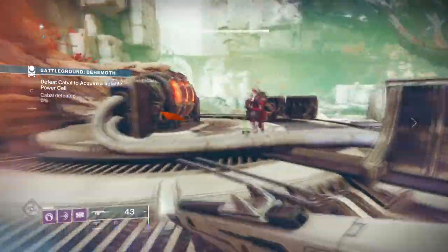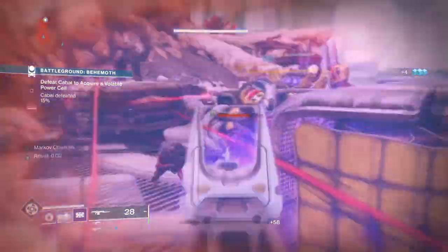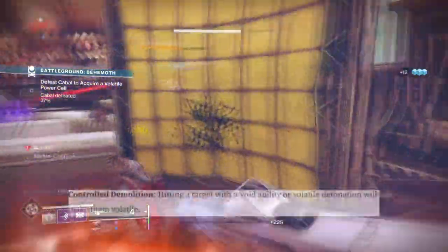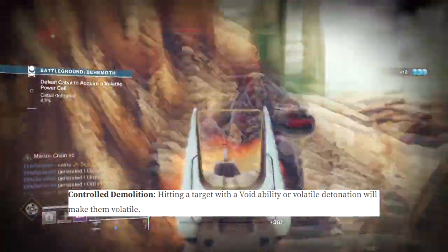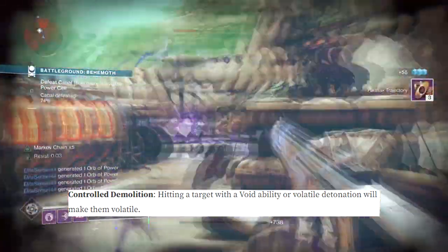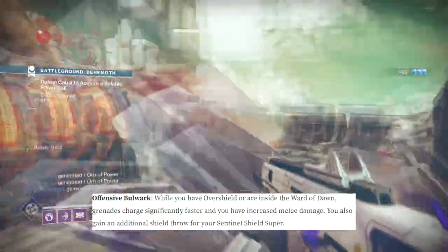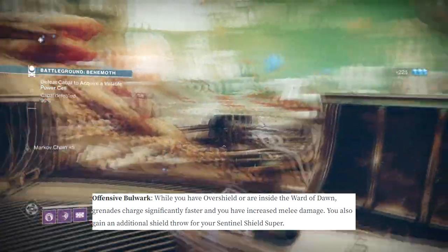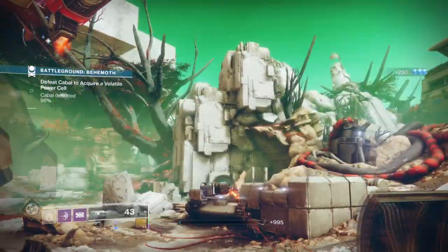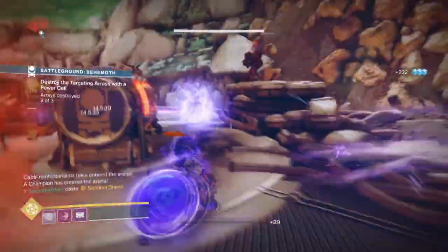We can expand on this by applying the Echo of Expulsion fragment, where Void ability kills cause enemies to explode, and then combining Controlled Demolition — where hitting a target with a Void ability or Volatile Detonation makes them volatile — into the mix. Adding in Offensive Bulwark, which states that while you have an Overshield or are inside a Ward of Dawn, grenades charge significantly faster and you have increased melee damage, and you also gain an additional shield throw in your sentinel shield super. Overall you get a combination of Middle Tree and Bottom Tree in one, with more to come once additional aspects are released.